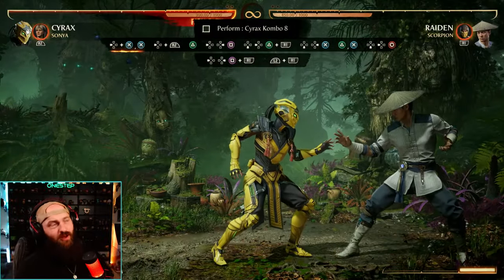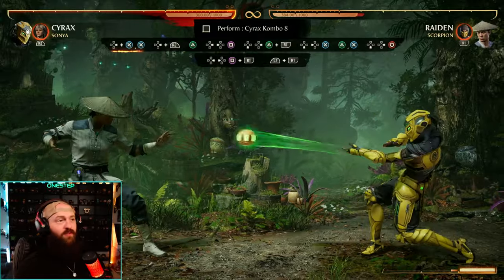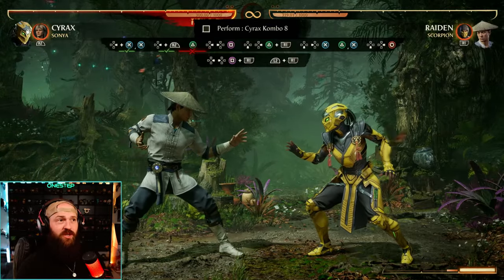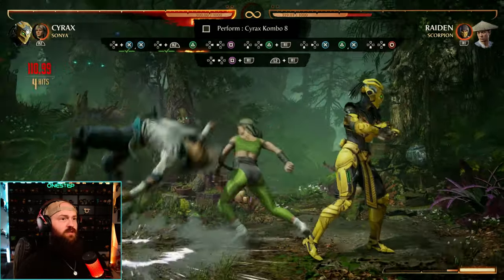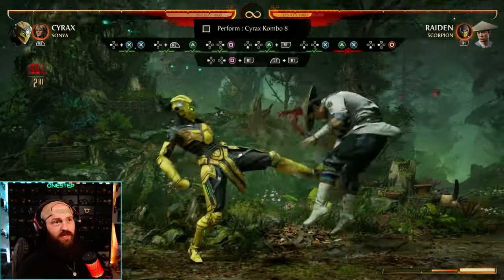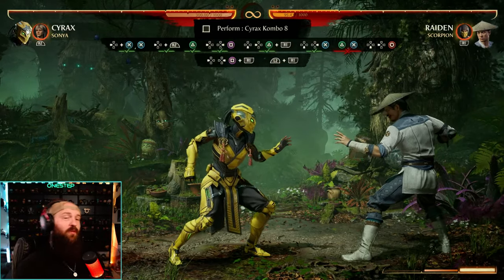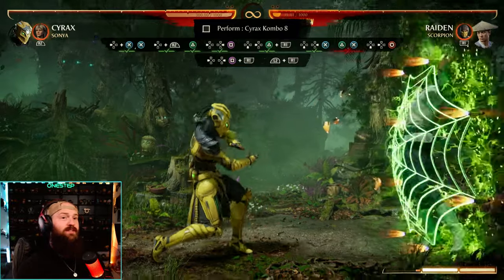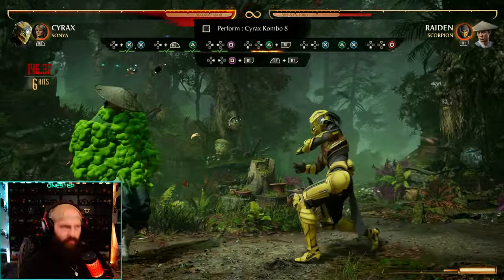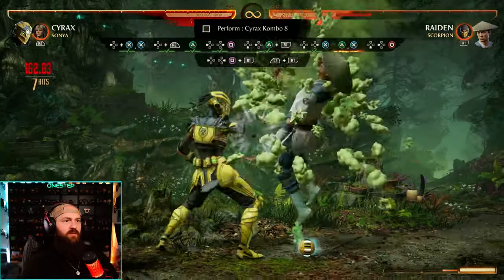We've got a fun cameo combo challenge with Sonya and her leg grab. Back cameo, then after that you need to do two and then back-forward-one for the setup. After back-three-three, back cameo, you don't have to dash to press the two — it has good enough reach. Two, back-four-to-one, set the bomb up, homing down-forward-three, you're gonna teleport to the other side, do two-three immediately, then down-back-four. The homing bomb blades them up, allowing you to land while the blades spin them upward, then back-forward-one enhanced.